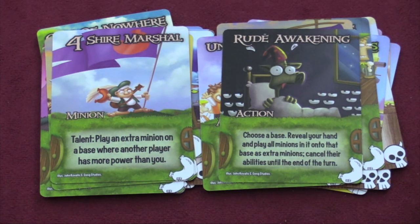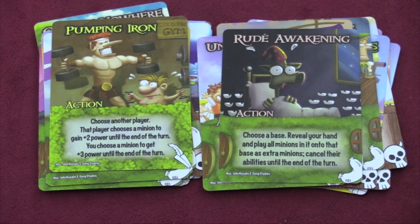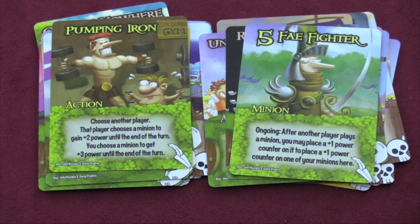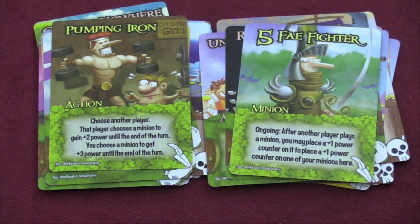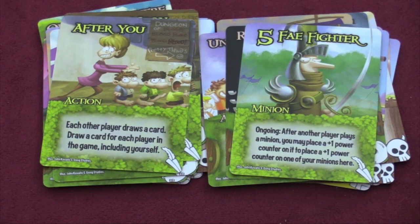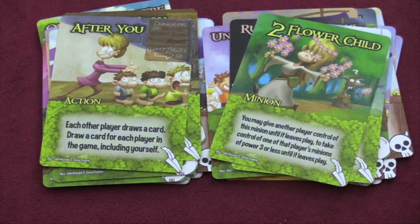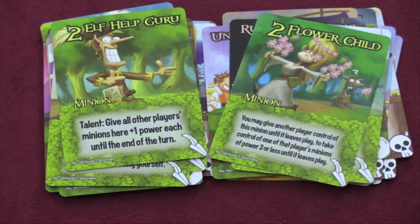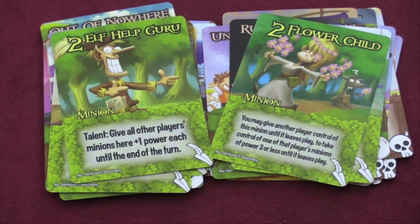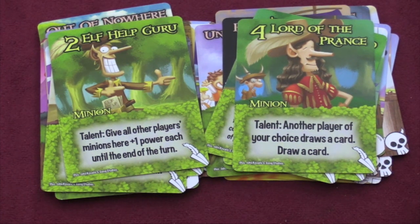The last faction is the elves, who have the interesting ability of helping other players in ways that benefit themselves — like the philanthropists in Cosmic Encounter. Choose another player: they get plus two power, but then you get a minion with plus three power. Each other player draws a card, and you draw one for every other player. You can give another player control of one of your minions until it leaves play, but take control of one of their minions of power three or less. So those are all the different factions in this set.